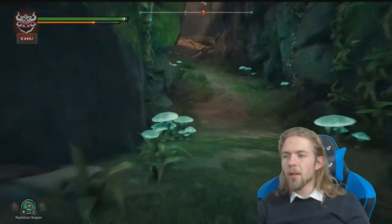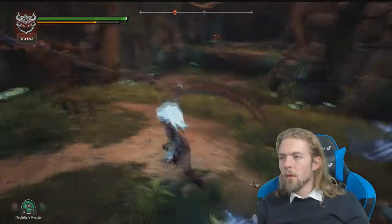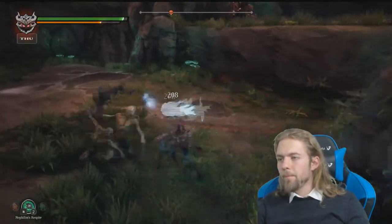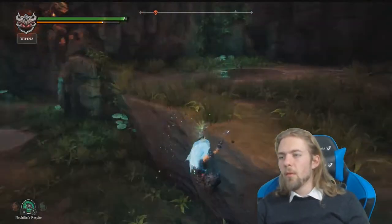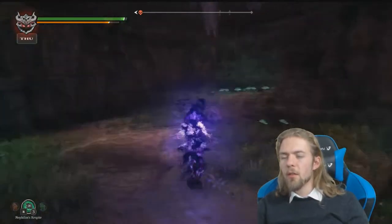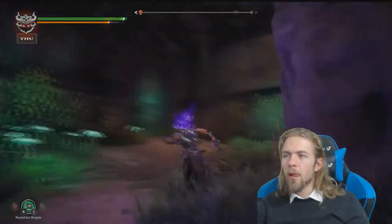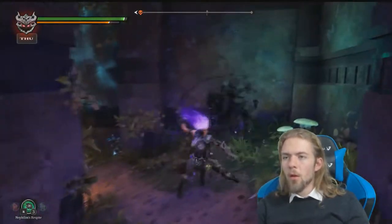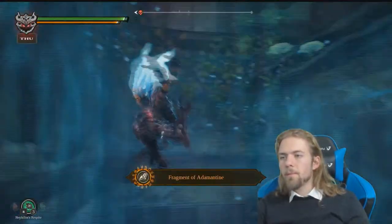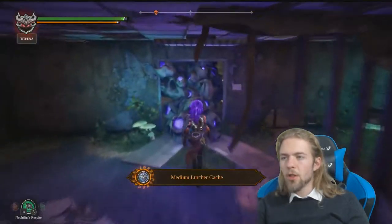If my memory still serves me correctly... Oh yeah, and a purple thingy to crack. Where do we get to from over here? I haven't been here before. It's a similar place but... another piece of adamantite. Can we get any humans? Okay, that's a havoc shard. Can I get up there somehow?